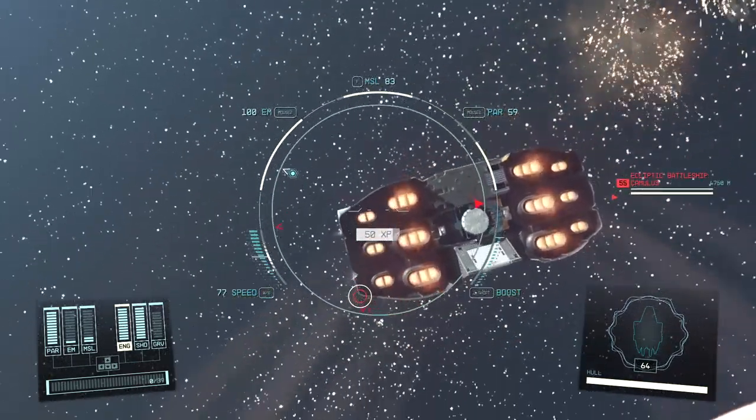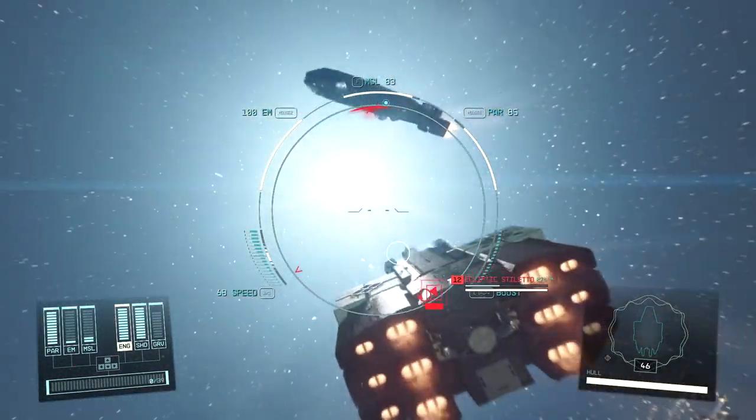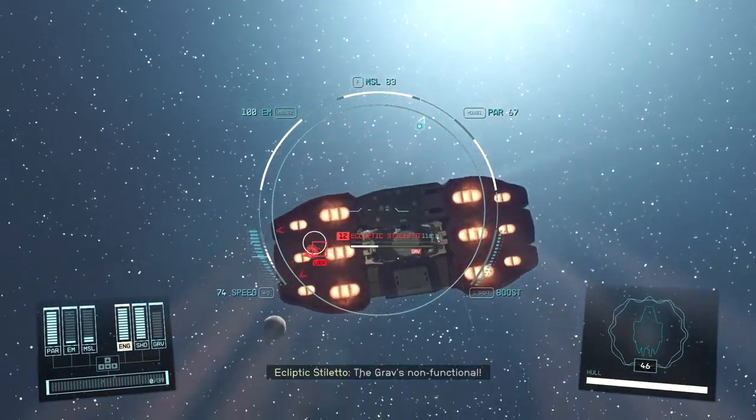But you can take another step forward by using class B components, and we'll take a look at how you can take advantage of that to make your ship the most powerful in the game.